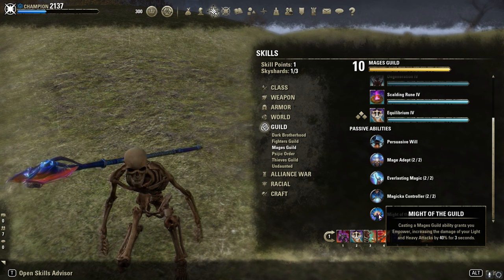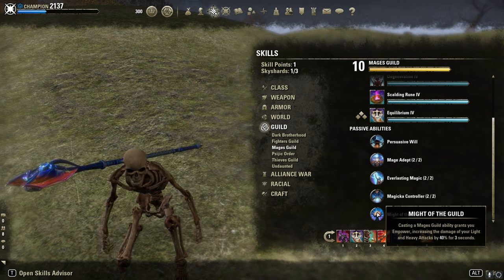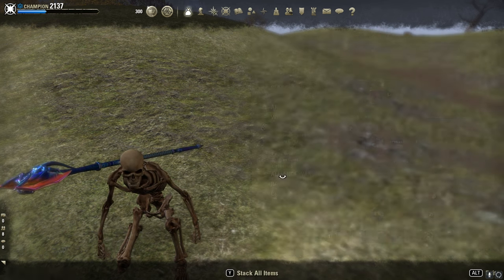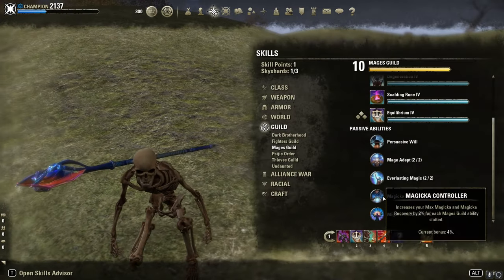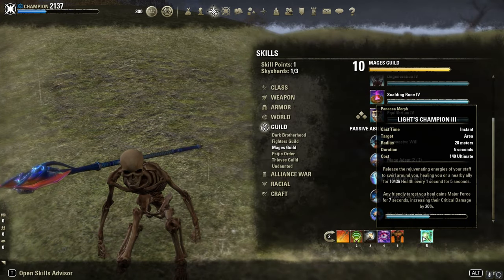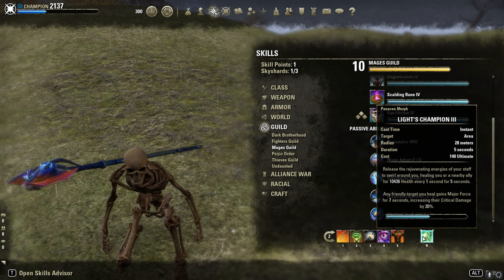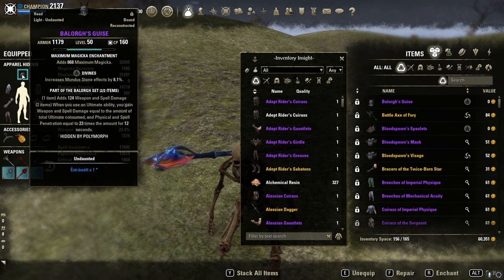It's brutal guys, it's just insane. It's way stronger than my Magicka Knight one-shot build. We also use Balorg for the Restoration Ultimate, which gives 20% more crit damage as a pre-buff. With Balorg we gain a ton of penetration and spell damage before we heavy attack.